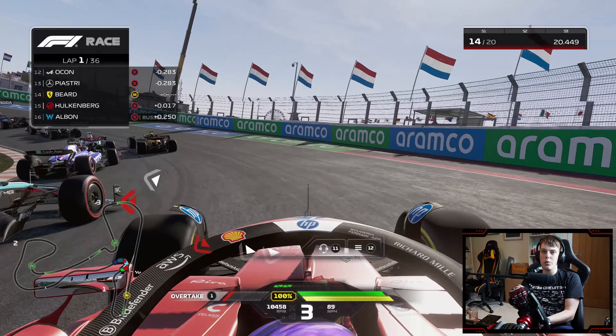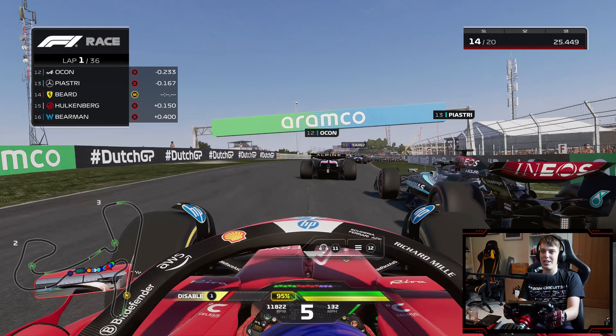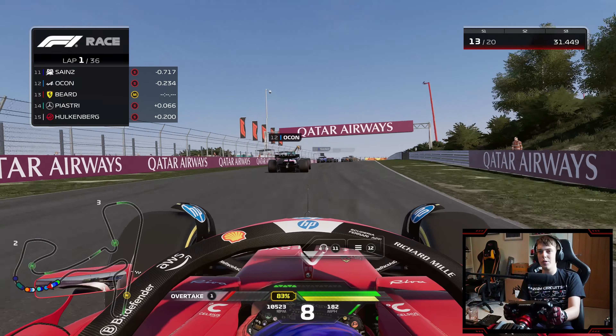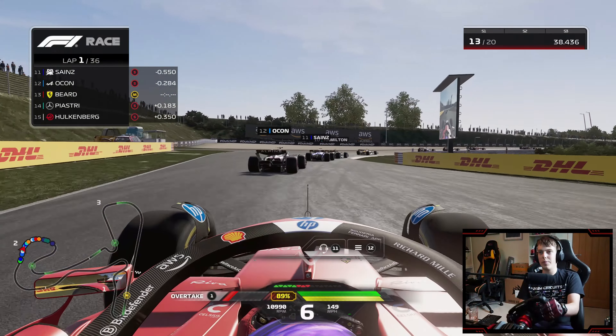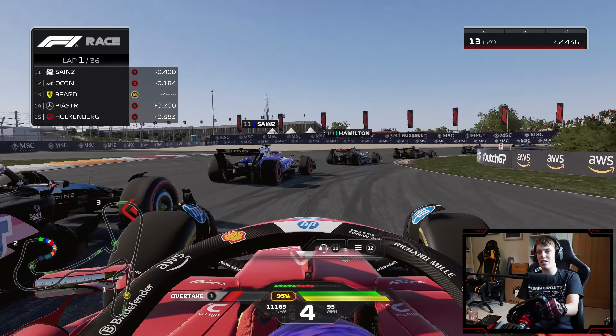The only real time you can make a move around the outside is on lap one around this venue. That's Oscar Piastri right in front of me — he kicks out the back end but is able to gather it up. We capitalise and move up into P13. Hamilton and Carlos Sainz are still battling just up in front — a fairly ragged lap one by both of the Mercedes drivers.